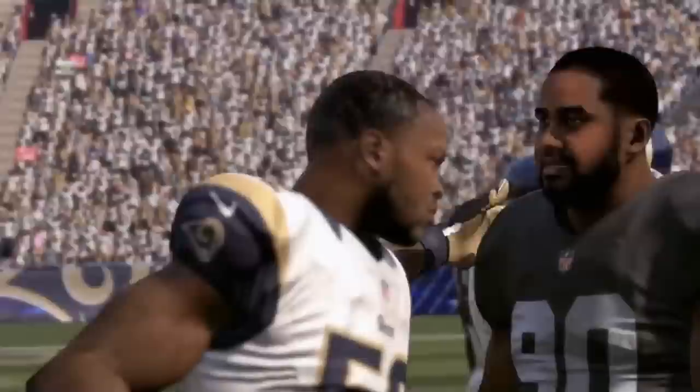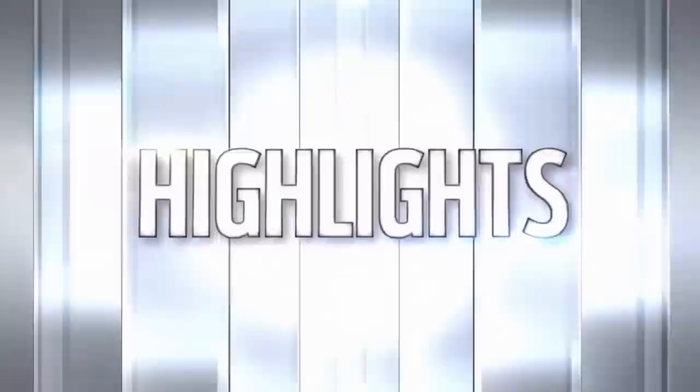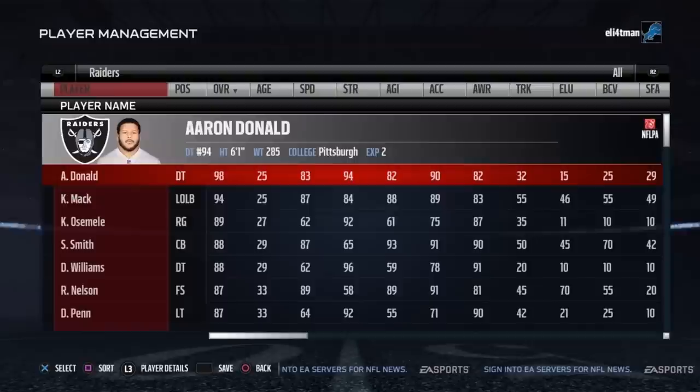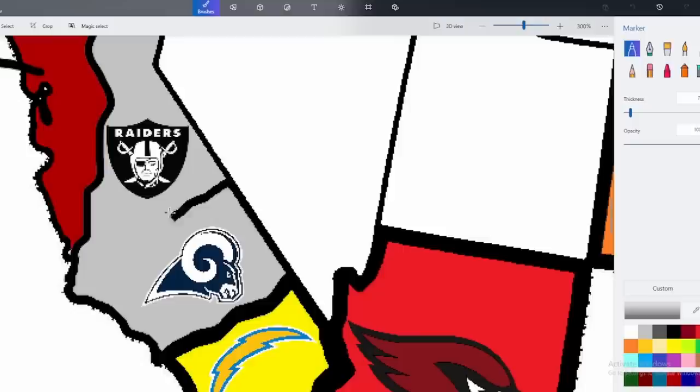The Rams are officially eliminated and the Raiders move on. The easy pick for the Raiders defense is 98 overall Aaron Donald, defensive tackle. Him and Khalil Mack are going to be beasts — so dominant on the defensive line. Jared Goff the 'goofball' is not going to be in this video very long — and there he goes.